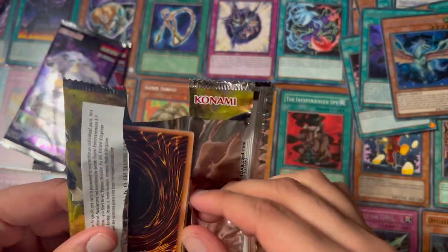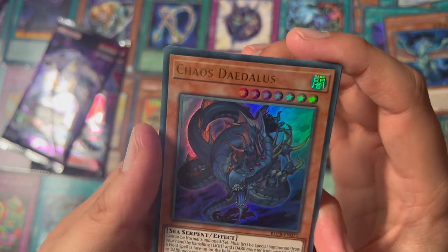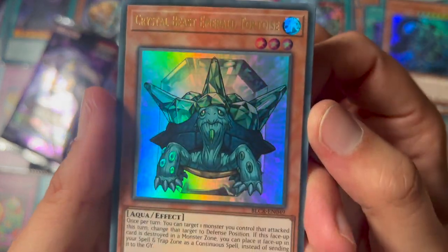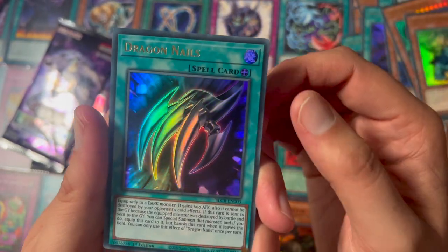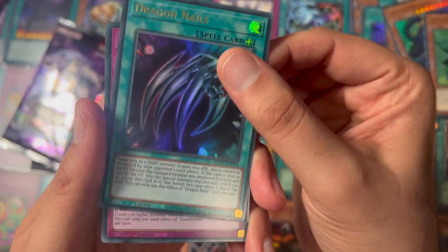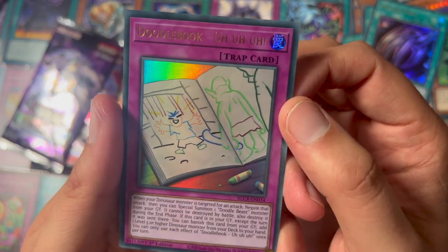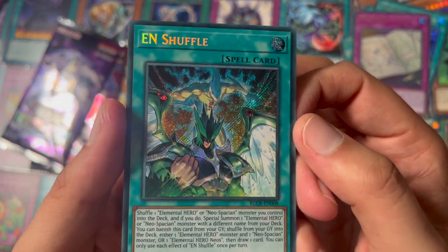Let's see what we can get — more Chaos Daedalus, Crystal Beast Emerald Tortoise, Dragon Nails, Doodle Book, and another On Shuffle. That's pretty cool.